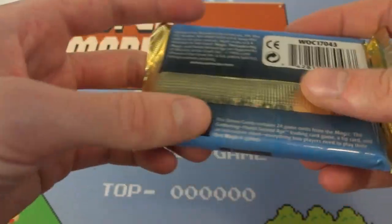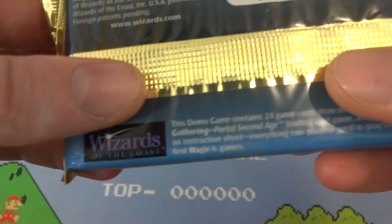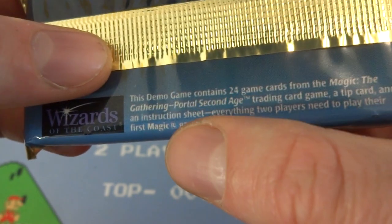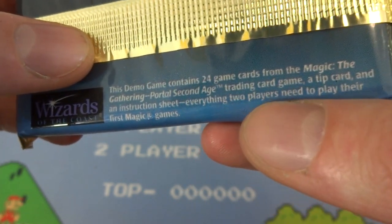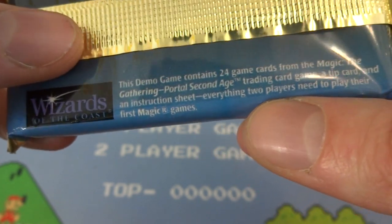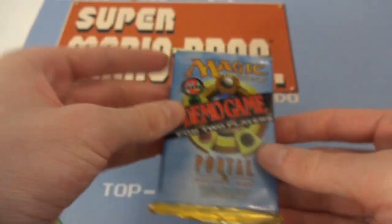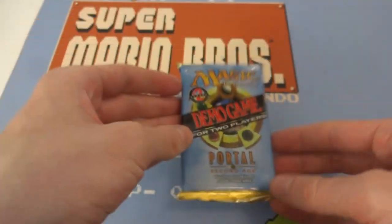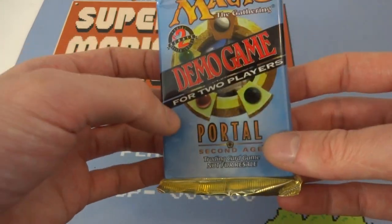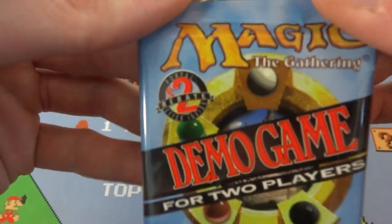I'm not sure if all of these contain the same amount of cards. I only have one of them today. This demo game contains 24 game cards from the Magic the Gathering Portal Second Age trading card game, a tip card and instructional sheet — everything two players need to play their first Magic game. I assume these are probably all the same, and they probably give each player like 12 cards, because there's 24 in here.